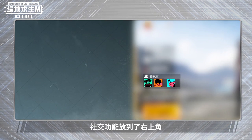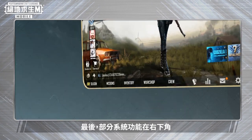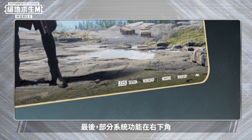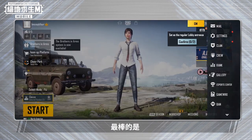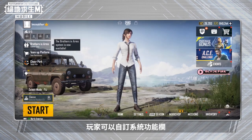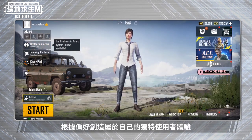Social functions have been added to the upper left corner and you can choose to participate in fun events. Finally, some system functions have been placed into a lower right corner. The best part is, players can customize the system function bar according to their preferences and create their own unique UX.